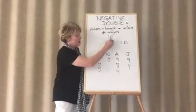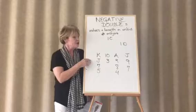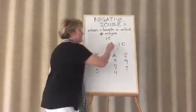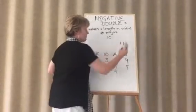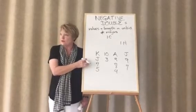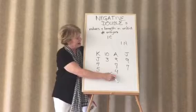So when it goes one club, one diamond, if you have only one four-card major, you bid that. That's the only time you get to do that. If the auction happens to go one club, one heart, this is where it changes. Now we get back to our negative double because we're showing the other major and an unbid suit.